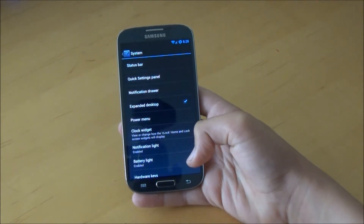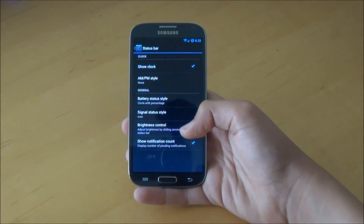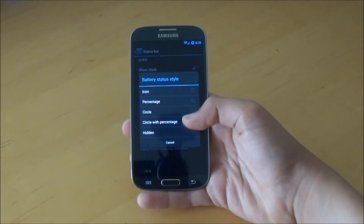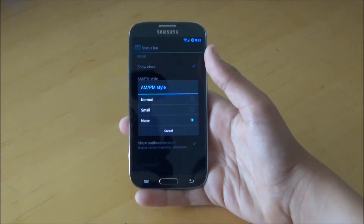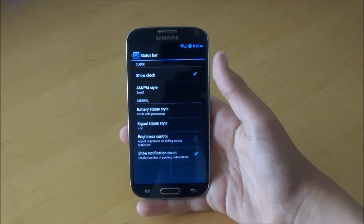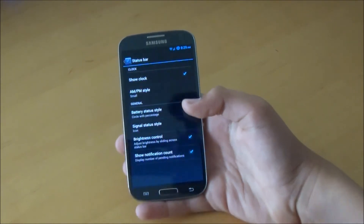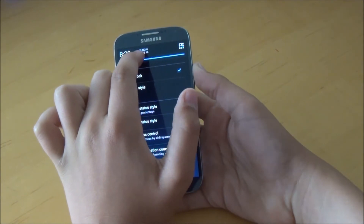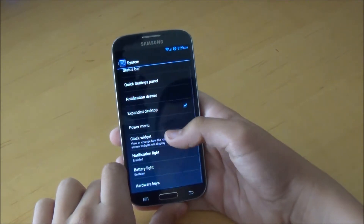Last but not least, where you get most of your features is System. If we enter System, we can go to Status Bar. We can change the battery status style — right now I have a circle with a percentage in it. You can choose between Circle, Percentage, Icon, or Circle with Percentage, or you can just get rid of the battery entirely. Next, we do get AM/PM style — you can choose Small, and it adds a little AM below since it's 8:29 AM. Another cool setting is Brightness Control: when you hold the Status Bar, you can increase or decrease the brightness by sliding your finger along the top.